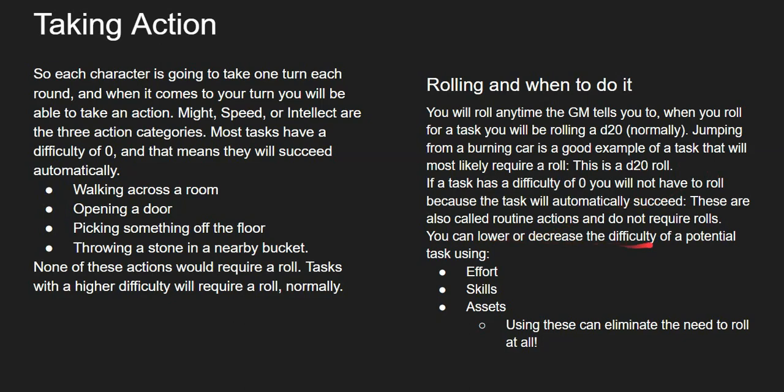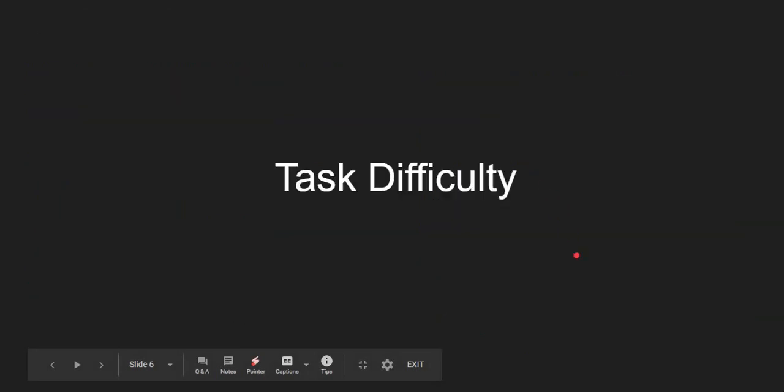You can lower or decrease the difficulty of a potential task using effort, skills, and assets. Using any of these three — maybe even all three — can eliminate the need to roll at all.